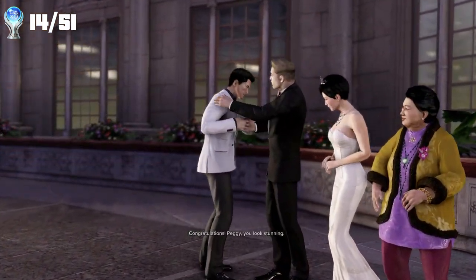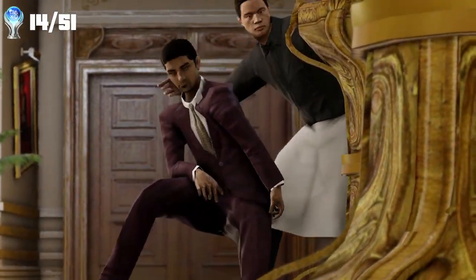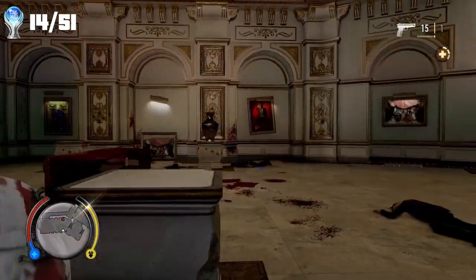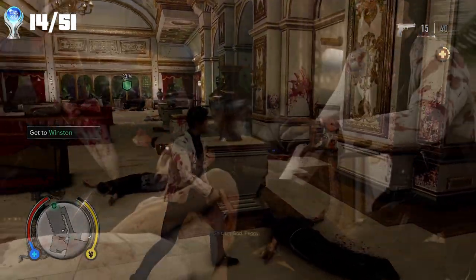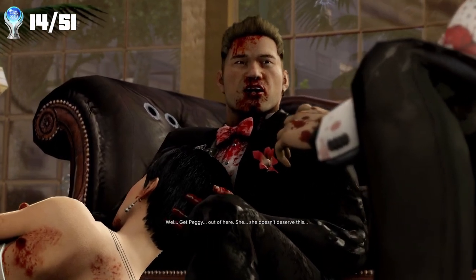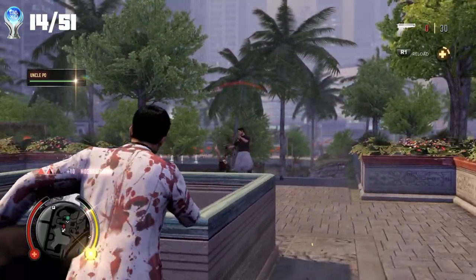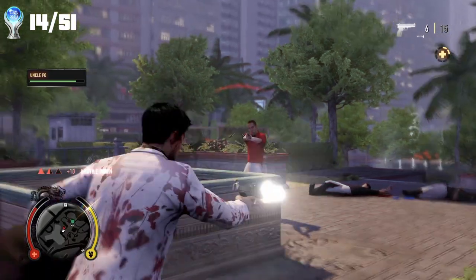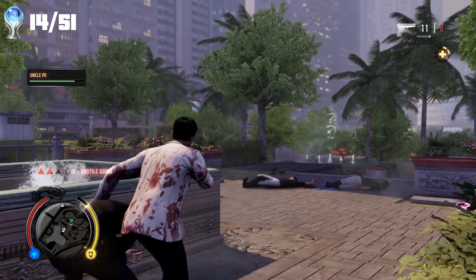We then attend Winston and Peggy's wedding, and all hell breaks loose with the rival gang, the 18K, turning this beautiful day into an absolute massacre. We have to fight our way through, until we come to find both Winston and Peggy have been shot. Peggy is unresponsive, but Winston tells us to take charge of the gang and get revenge. We then come across Uncle Poe, who is the chairman of the Red Pole, which basically runs affairs of all the smaller triad gangs, and we have to get him to the hospital before he bleeds out. It was at this time I started to earn a fair few trophies in quick succession.